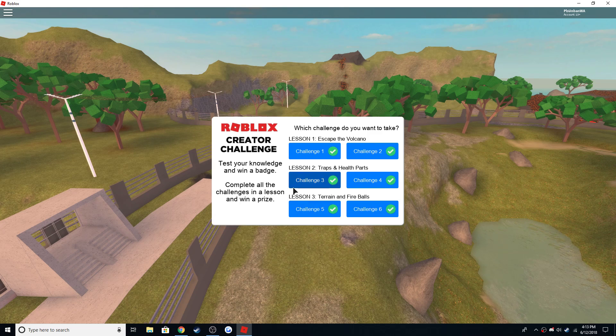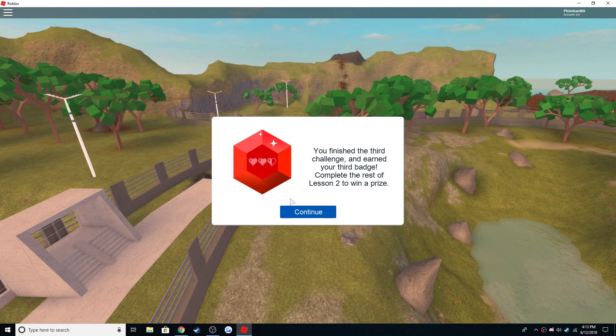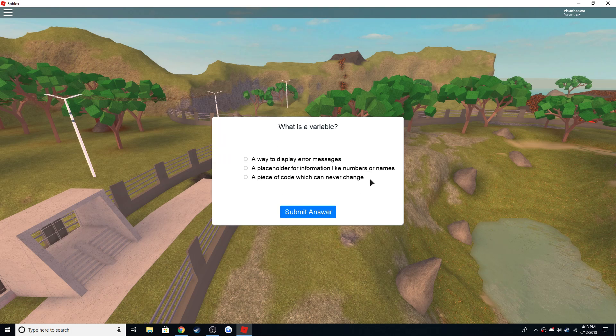The fourth one should be easy. Click number three — test your script — click play. Your secret: yes, that's true. Boom, easy.